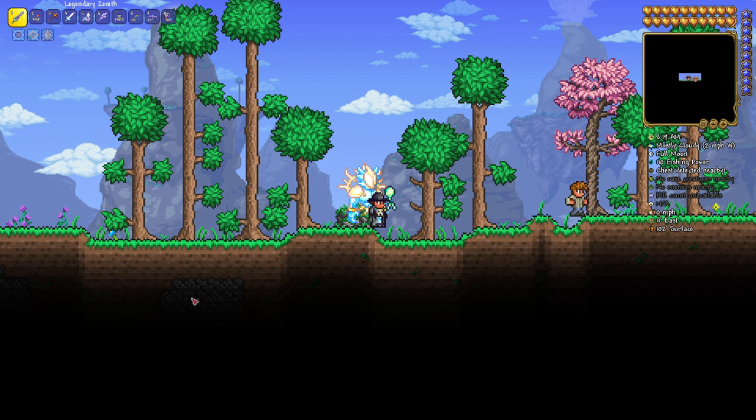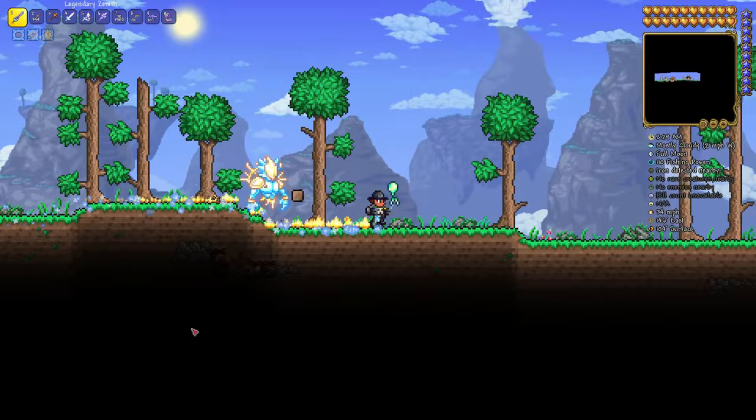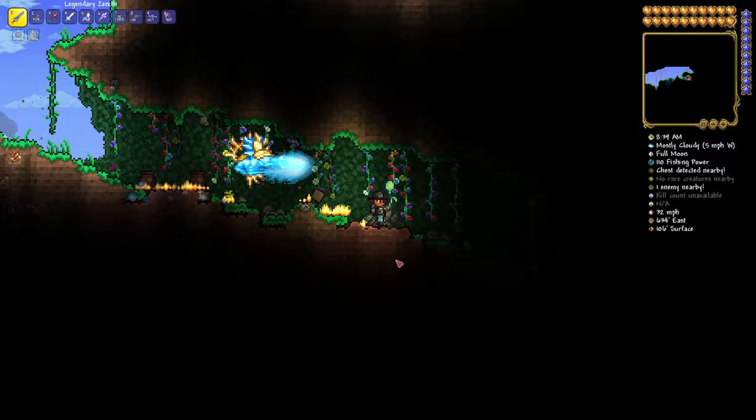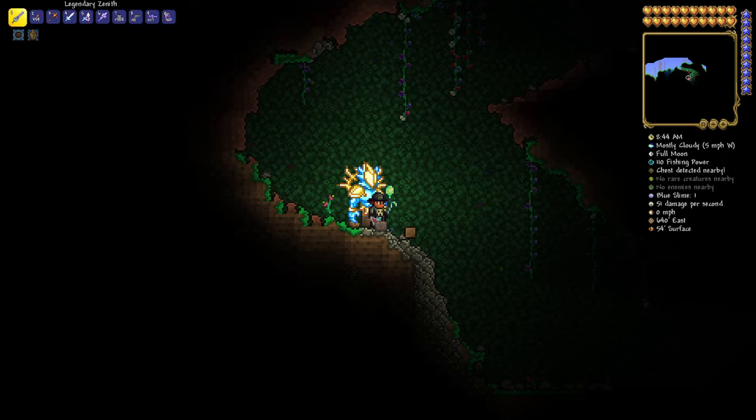Here we are in the world and we're going to the right. We're going to be finding an enchanted sword, a Finch Staff, a Wand of Sparking, and some Climbing Claws that I happen to walk by. We're going to find our first little cave system right after the water here. We're at 640 East by 54 Surface — pop that open, and there are your Climbing Claws.